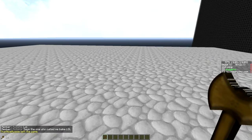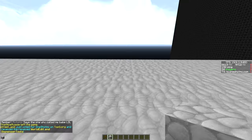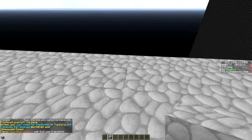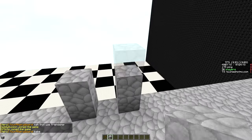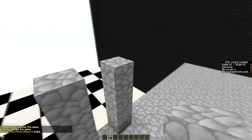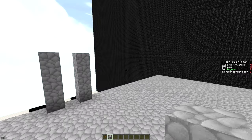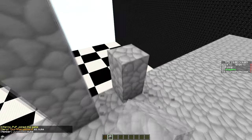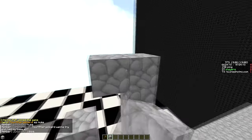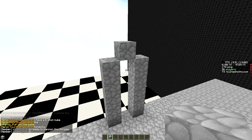Before you start up you are going to choose what block you want to build with — I am just going to use cobblestone, you can use whatever you want. The next thing you have to do is figure out how high you want your barrel. The higher it is, the more you can lower the shot, and the more you need to stack as well. The normal barrel height is 5 blocks.